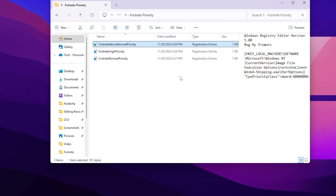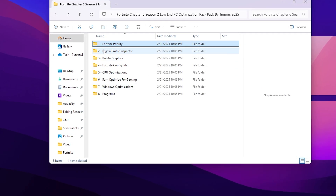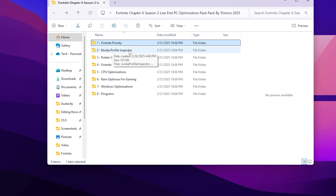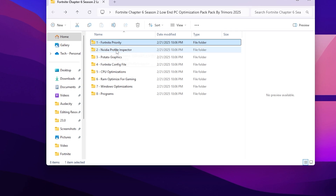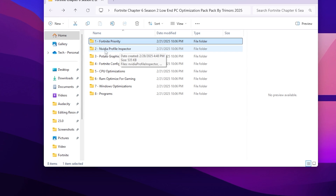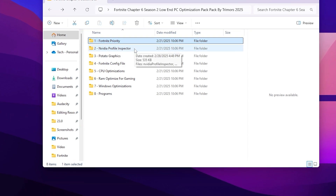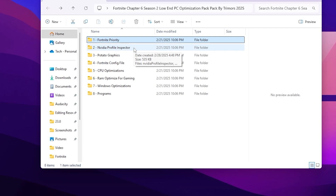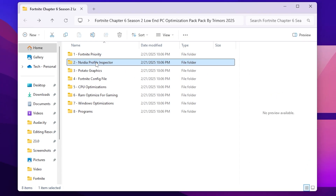Next we find the Nvidia Profile Inspector tool, which will help you get potato graphics. This can only work for Nvidia. If you want to do it for AMD, you can watch the full video on my YouTube channel on how to get potato graphics in Fortnite for Nvidia, AMD, or Intel. Since a lot of people don't want to apply it, I'm leaving those two folders and moving on to the Fortnite config file folder.